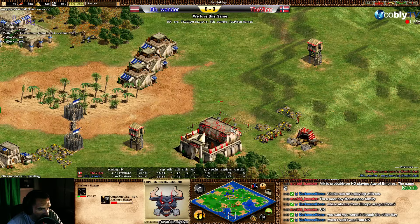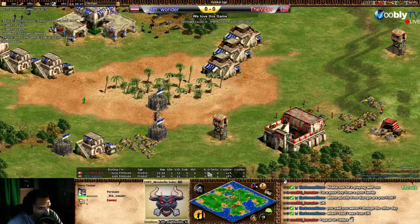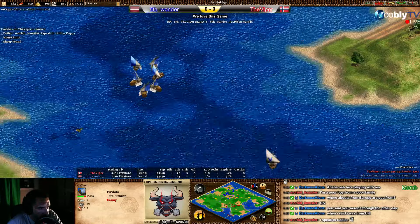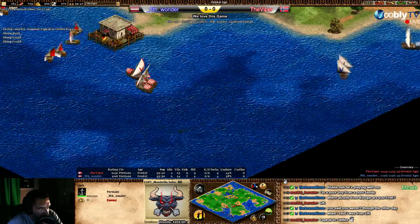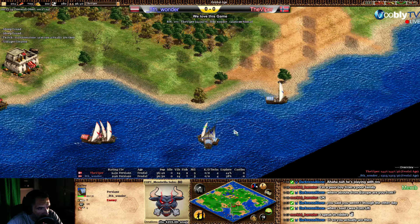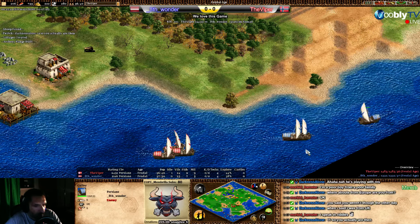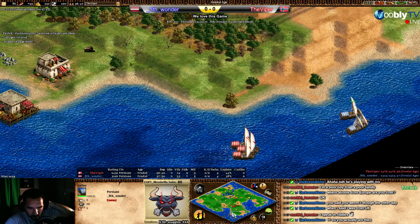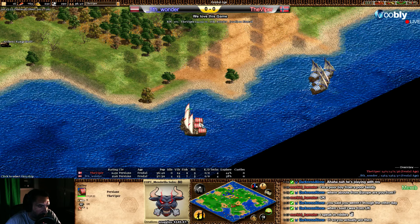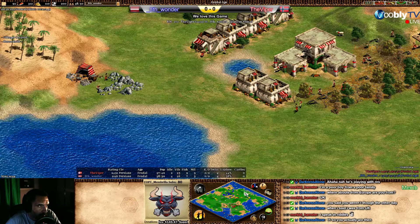Wonder is on stone as well. Viper is doing an archery range — is he going to make a tower? Interesting. If Viper gets a good fight with the galleys he should get more coming. Two, three galleys — he's going back, he has four now. No fletching for either of them; Wonder has an archery range.